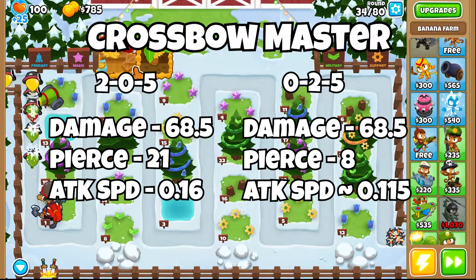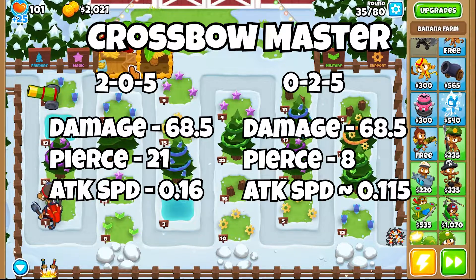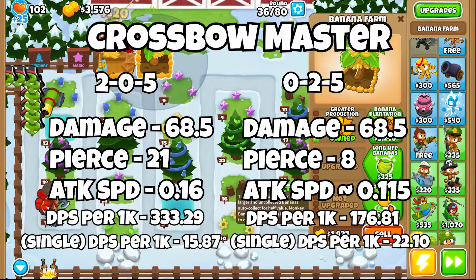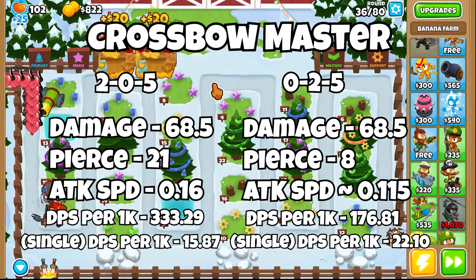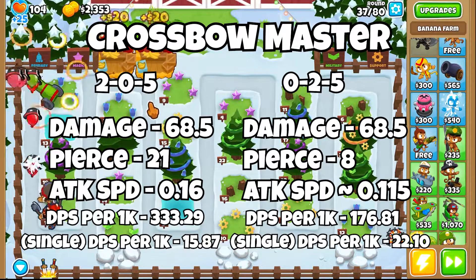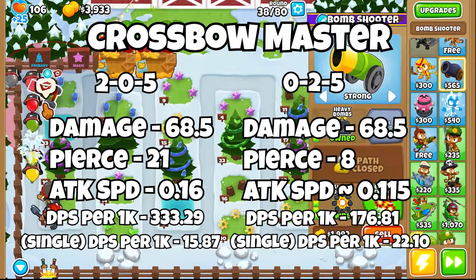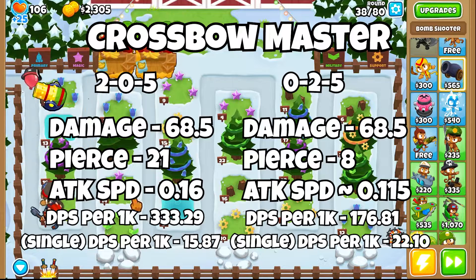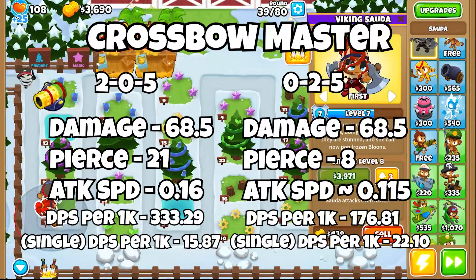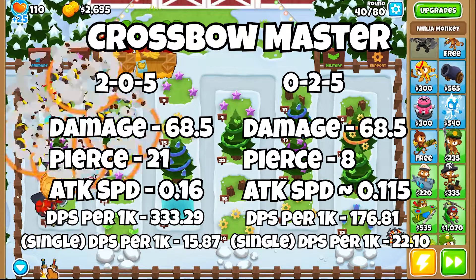So that's how much it does to all the bloons it could possibly hit, and how much it does to one singular bloon with a lot of health. Quite unsurprisingly, 2-0-5 takes the cake and it's not even close — it's about twice more. It's really the pierce doing all of the damage. If you can hit 21 bloons, which isn't exactly frequent, you will do significantly more damage. However, on the single DPS per 1000 gold side, 0-2-5 takes the cake. And even going up to eight bloons, 0-2-5 is still doing a higher percentage more damage than 2-0-5.